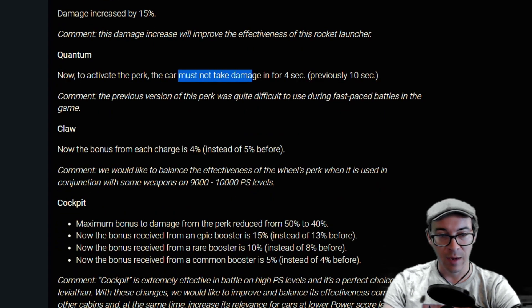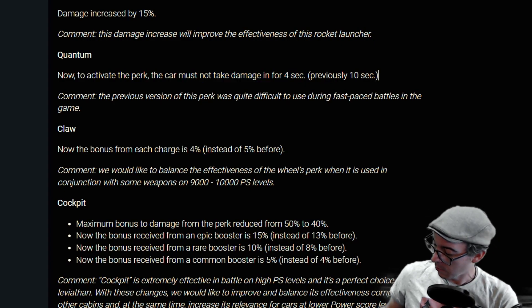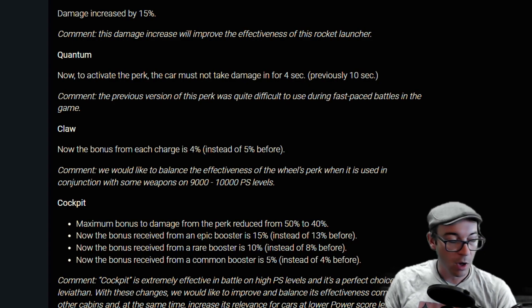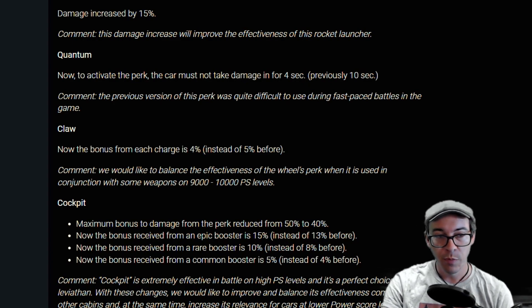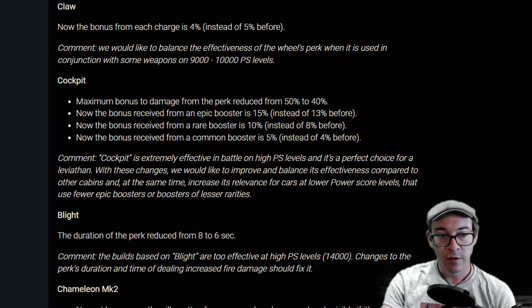The Quantum — to activate the perk, the car must not take damage for four seconds; previously it was 10 seconds. The Quantum cab really stunk in that regard. That's a huge buff to the Quantum because before, its perk was nearly unusable. Let's hope the Quantum becomes usable again.